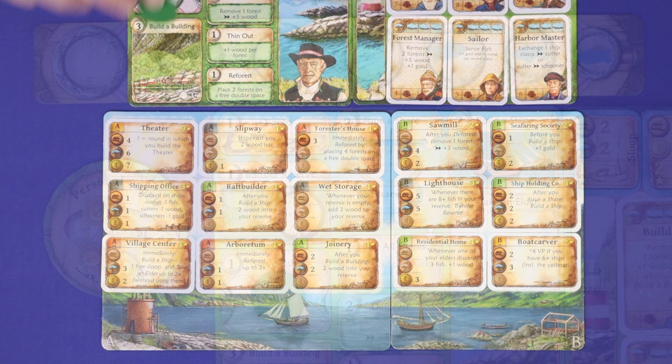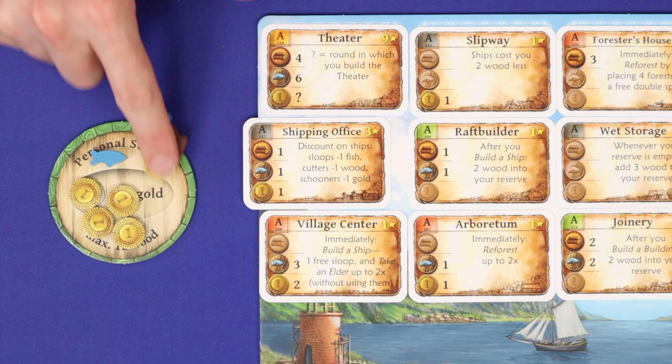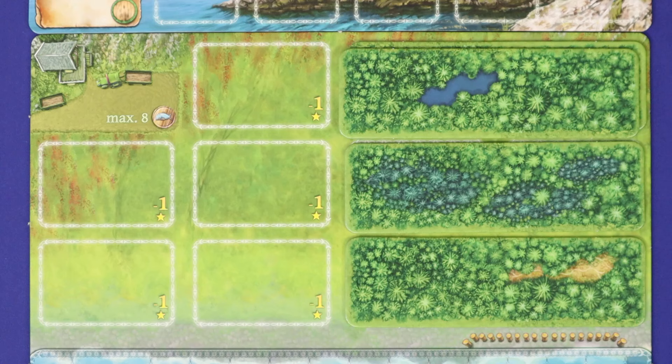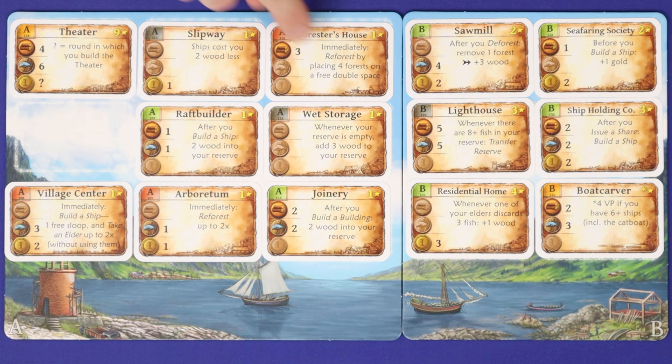Build a building allows you to build any one face-up building card from the supply onto your harbour board. Choose a building and pay its cost in wood, fish, and coins from your personal supply. Take the card without replacing it and add it to an empty slot on your harbour board, covering the negative point. If the building has an immediate effect, resolve it now; otherwise it provides an ongoing passive effect or an end-of-game victory point objective.